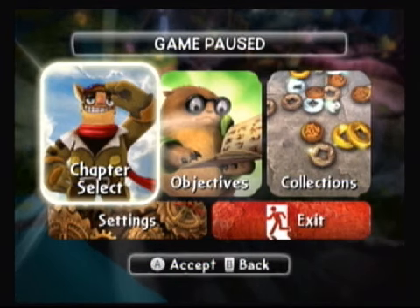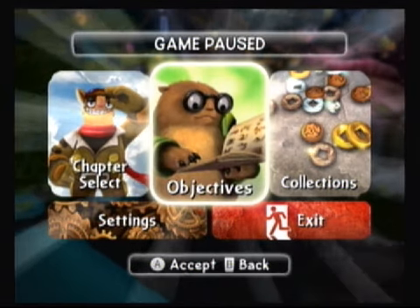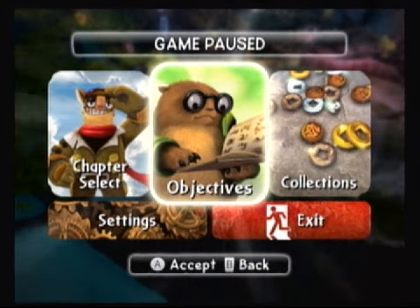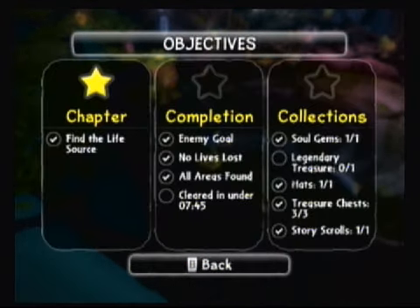Hey everybody, one of Wiisdom here. We are in chapter eleven The Falling Forest — it's the one where Kaos has ordered the trolls to cut down the trees. In this one we got everything except the legendary treasure, which you'd figure would be difficult in this level. That was not the case. I really don't know what went wrong the first time. When I edited the video I actually saw the legendary treasure from a distance and thought, 'How did I miss it?' — it's right at the start.